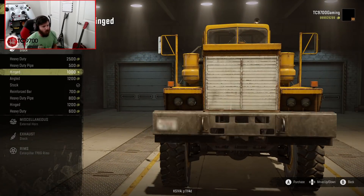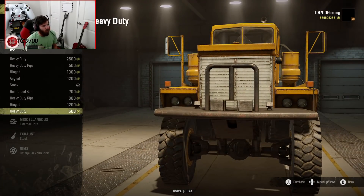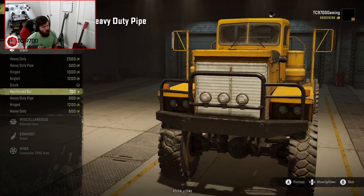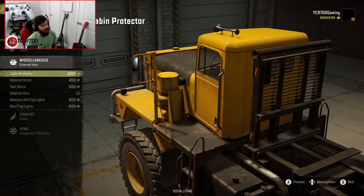Bumpers-wise, you have a good variety — both bumpers that are standard on this truck, and bumpers taken from other trucks, and they all look really, really good. This one is funny because it comes from the twin steer, but it doesn't look too out of place. I think I'm going to just leave the standard one on it though, because that seems to be the best-looking one, in my opinion.